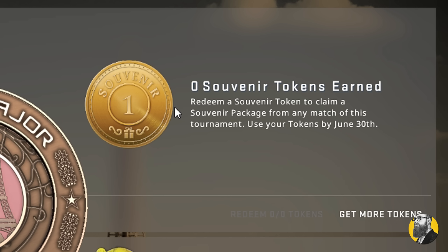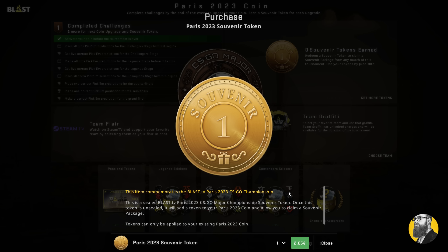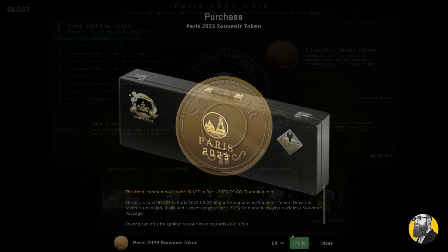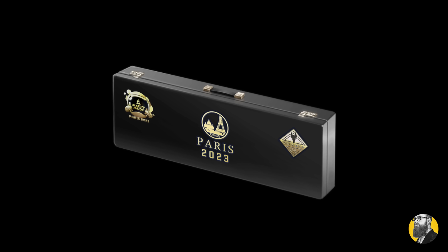Every coin upgrade grants you tokens, meaning you can collect up to three tokens just by upgrading the coin. If you prefer the path of least resistance, you can just buy them, but that's not as rewarding. Tokens enable you to open souvenir packages, just like the one we saw with the Anubis collection.